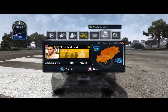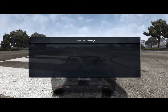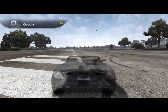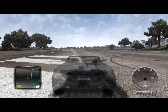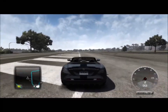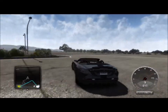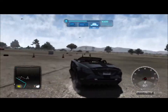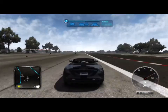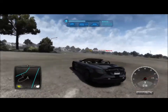Hi there guys, it's Muffin. Today I'm showing you, hopefully, sort of showing you how to drift on Test Drive Unlimited 2. As you can see, this is my second gameplay on Test Drive. Not much to say about it really — it's just that people have been struggling to find a way to drift. And I've kind of found a way, it's not the best. But as you just saw, I just changed from full assistance to sport mode on the difficulty setting.